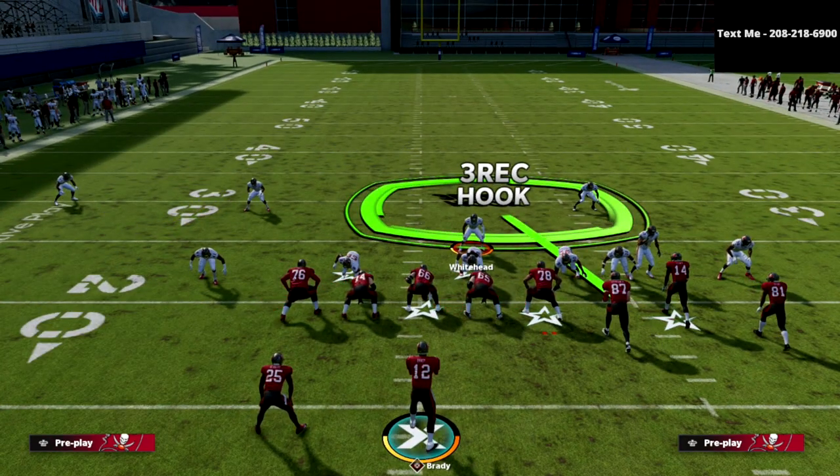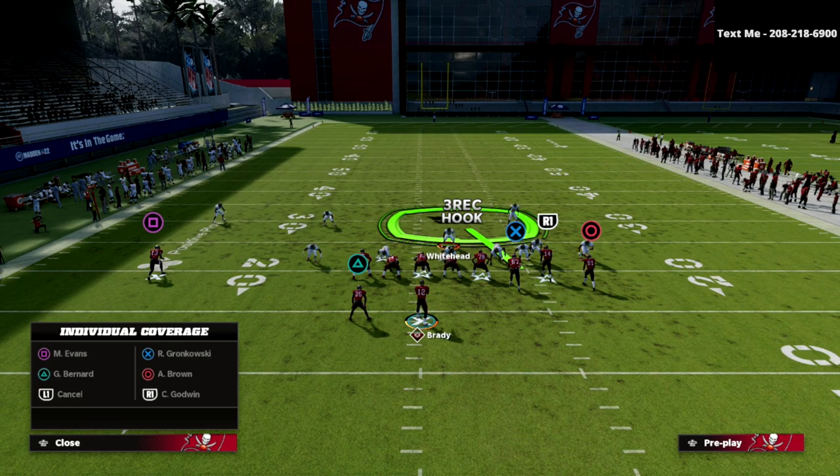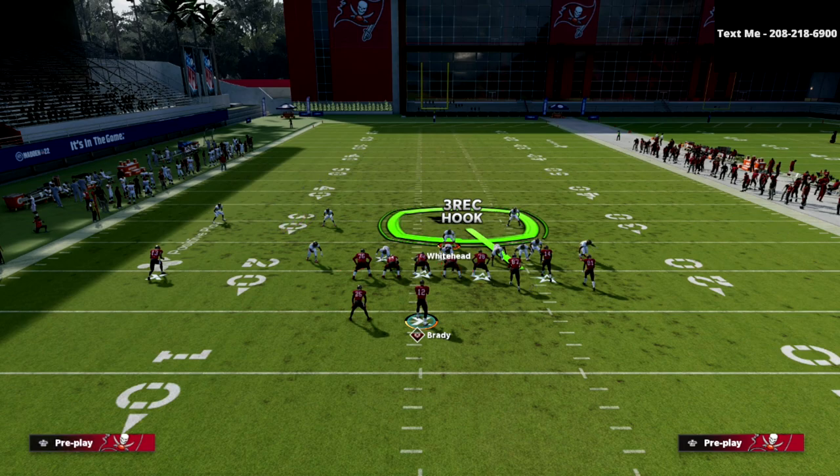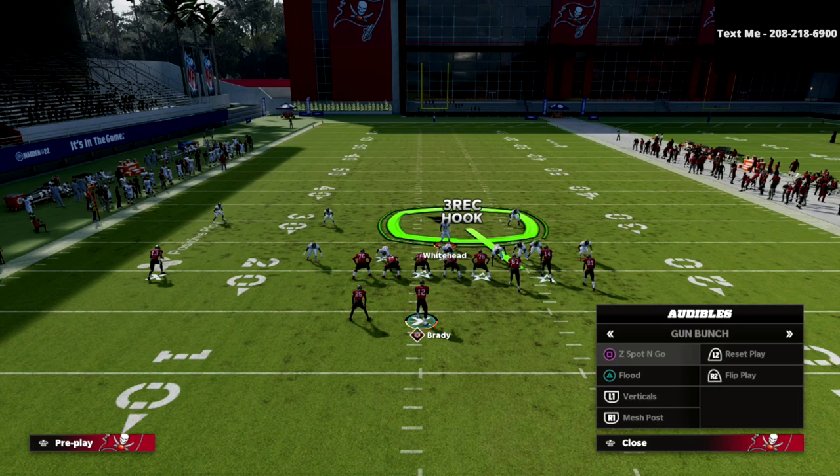That safety gives you an additional player you can do anything with. You can cross-man him onto any player in the formation — for example, the right-side slot receiver, which is one of the most popular targets in the gun bunch. That will help stop things like crossers. I typically just leave him where he's at, but you can man him up accordingly if you like.